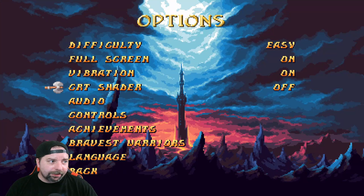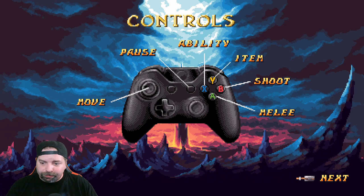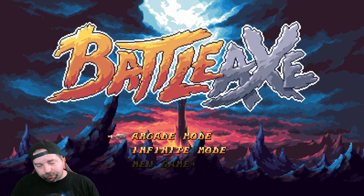Here are the controls: axe ability, item, B shoot, B melee, move, pause. The game also has arcade mode and infinite mode. In arcade mode, when you run out of lives you're dead. In infinite mode, you can keep continuing. Let's just do arcade mode.